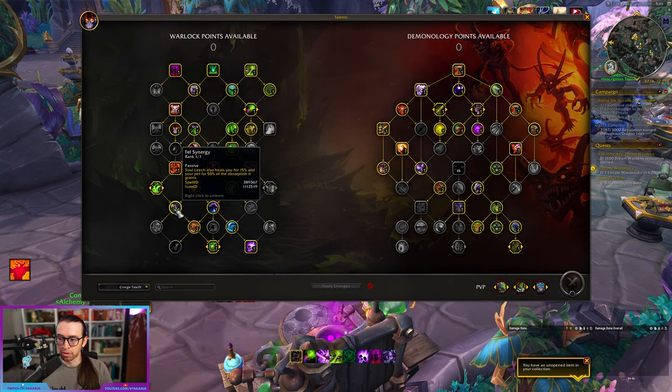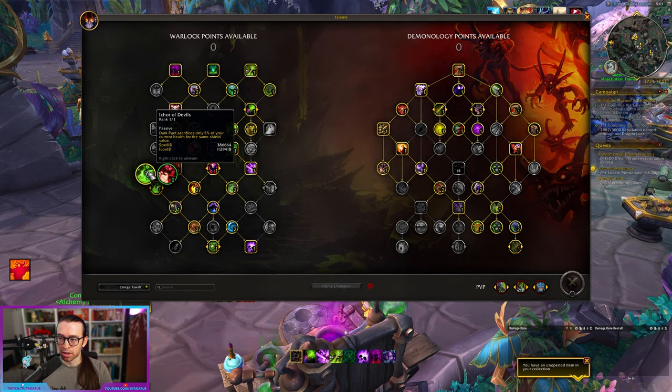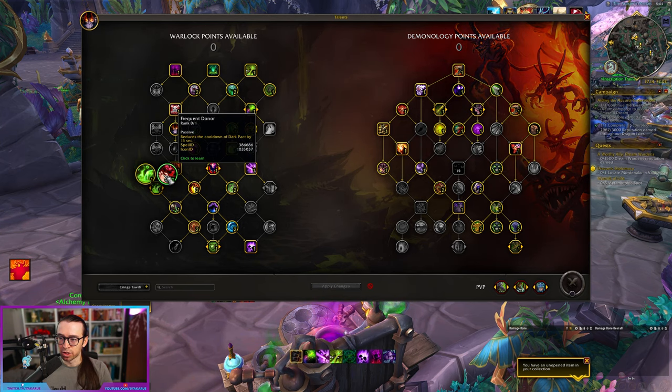It's worth noting I like to run one point into Fell Synergy because there's a lot of damage that just happens throughout the fight, and this helps a decent amount with keeping yourself topped up. And then Icar of Devils — which I actually don't think I was running on my kill because I had forgotten to change to this talent for this particular loadout. But if you're running Blue Silken Lining because you do a lot of M+, this is a great talent to take because it helps keep your uptime high, and you generally don't need the shorter cooldown on this fight.